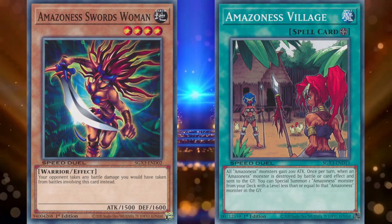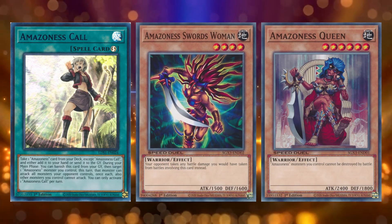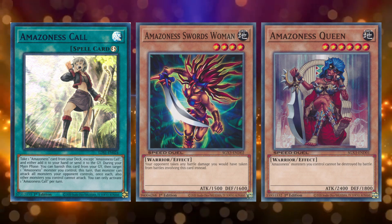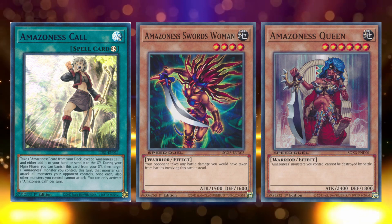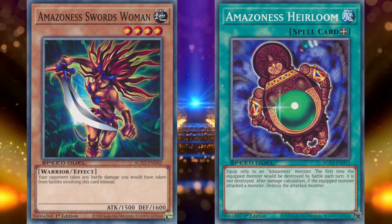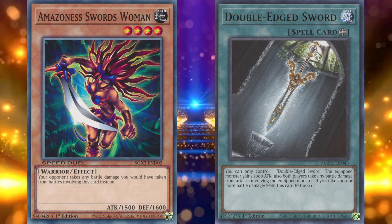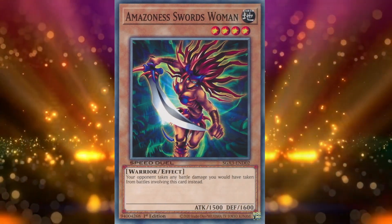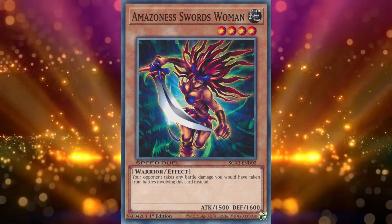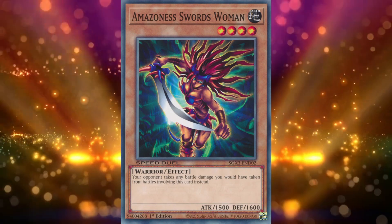What keeps Amazonas Swordswoman worth discussing is how many different options you have for utilizing her. You could use Amazonas Village to grab a new level 4 Amazonas monster at the same time. You could use Amazonas Queen and Amazonas Call to make Swordswoman unable to be destroyed by battle and slam into all of your opponent's monsters. You could use Amazonas Heirloom, meaning Swordswoman can't die and her target dies regardless. Lastly, you could use Double-Edged Sword, pumping her up to 3500 and causing your opponent to take battle damage twice. While benefiting from equip cards is a bit of a liability, Swordswoman still combos beautifully and secures the number 10 spot.